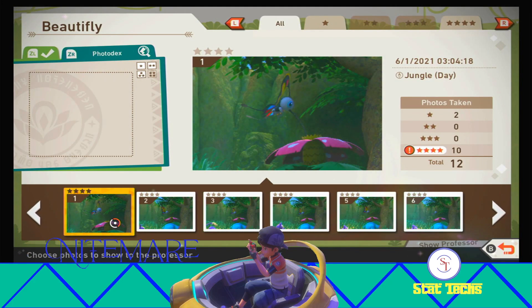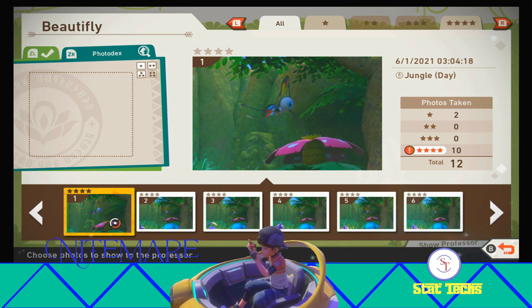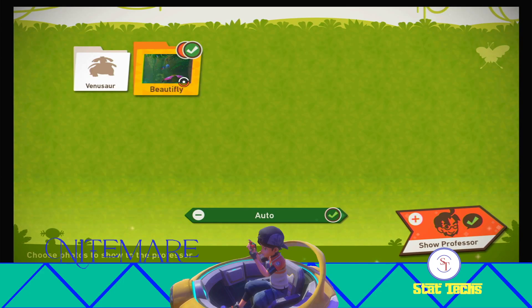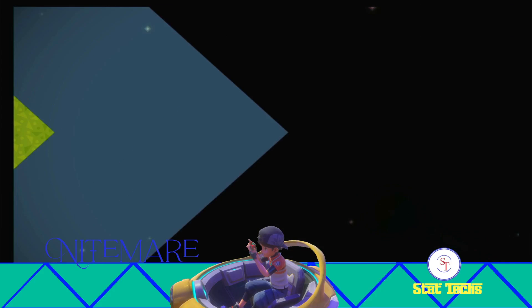It is going to be the four-star pose that we're looking for for this one. I'm just going to go with number one. Basically, as long as Beautifly is drinking from Venusaur's flower like that, and it's the four-star pose for Beautifly, that should knock the achievement out for us. We're going to shoot this on over to the professor, and we should see the achievement pop.